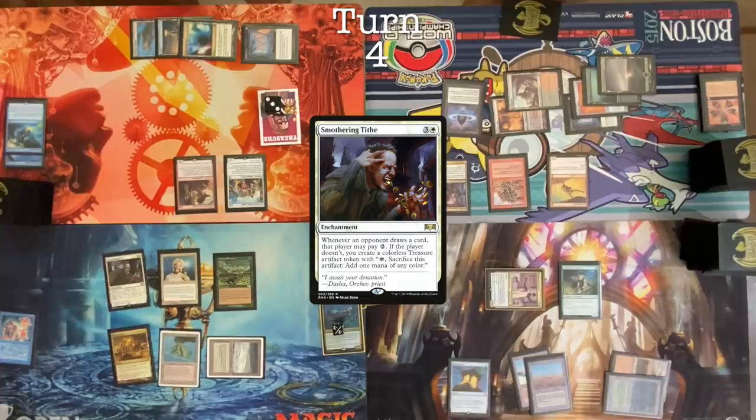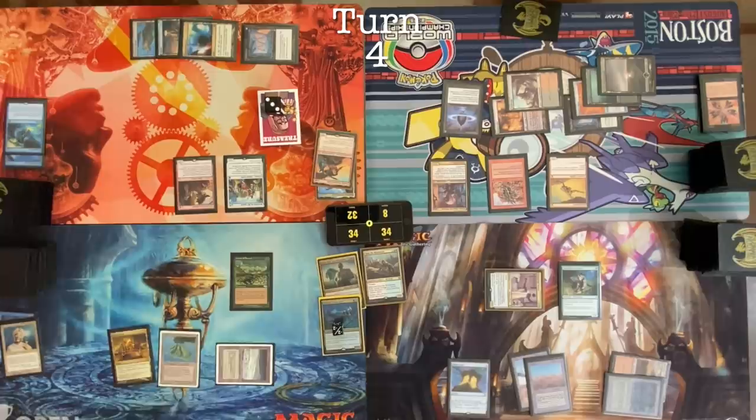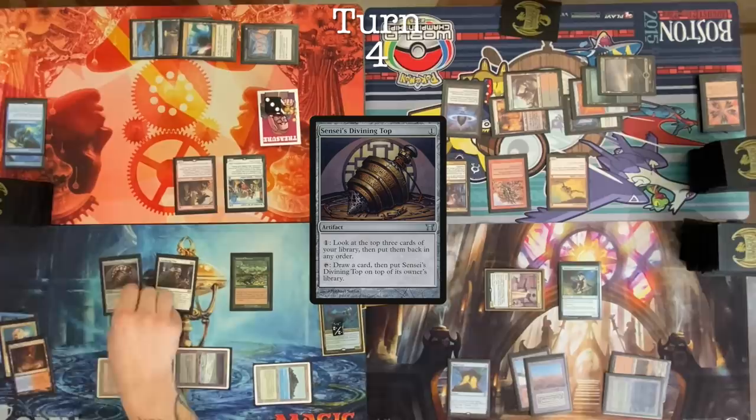Stinky. Smothering Tithe on Tithe. Draw. Main phase one. I'll target you, Tyler — add two white mana. Scalding Tarn. With the Carpet of Flowers I will cast a Smothering Tithe. Fetch. Cast Sensei's Divining Top. Pass my turn.